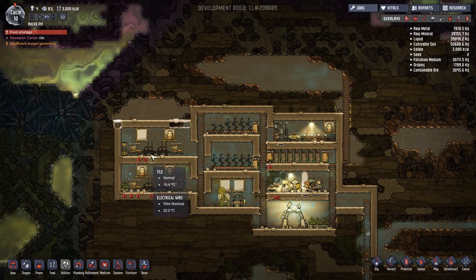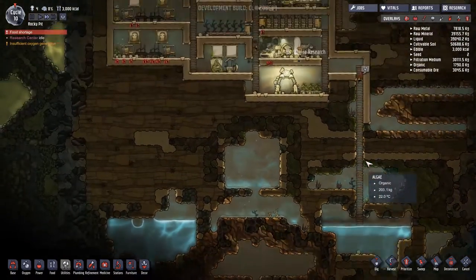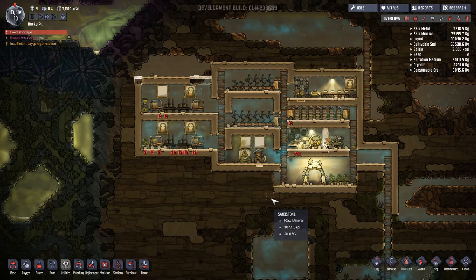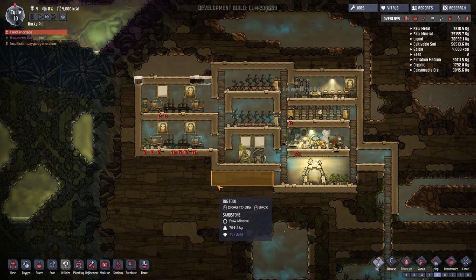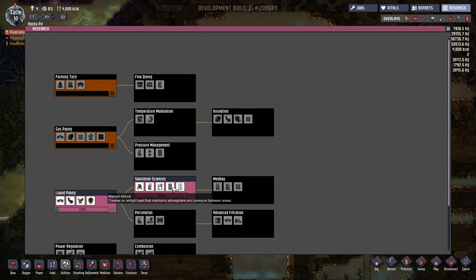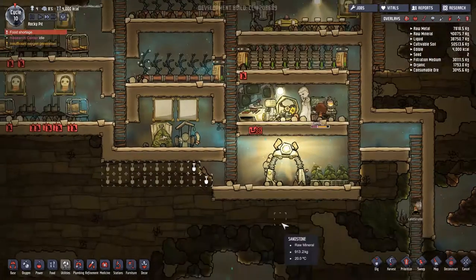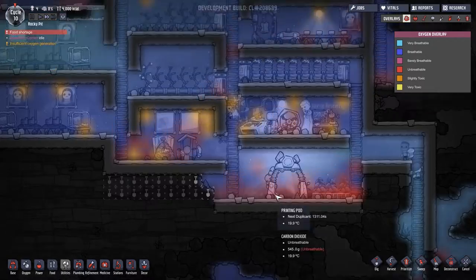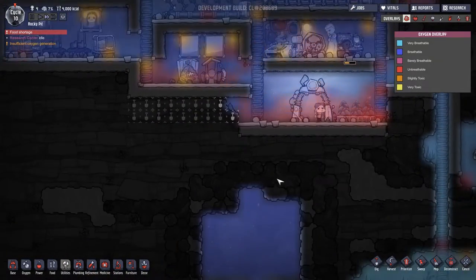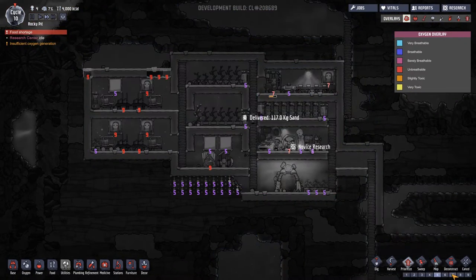What's the plan for today? The food shortage is something we need to consider - the Mealwood should take care of that. We've also got lots of water but we're definitely missing sanitation. Getting some nice toilets in here would be a good start. Let's check our research - we're going towards Sanitation Sciences, which has the manual airlock. The oxygen overlay shows gases are going alright, with a little contaminated oxygen escaping.